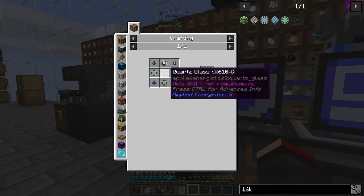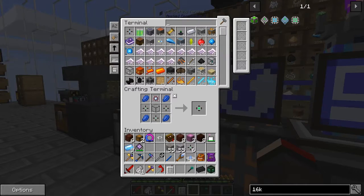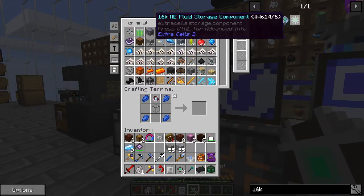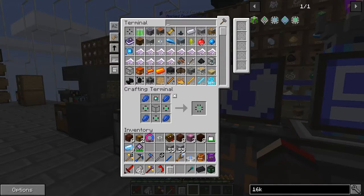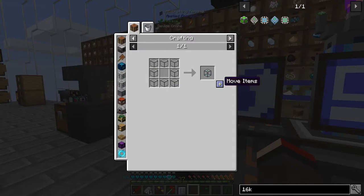Three of those will make three — yeah okay good. Let's go back to this one — we need to make these. Put those in there and we should be able to make three. Then we can do this one — that's the 16k component and then the 16k storage cell, which means we've got to make this one, and I don't think we've got enough glass.